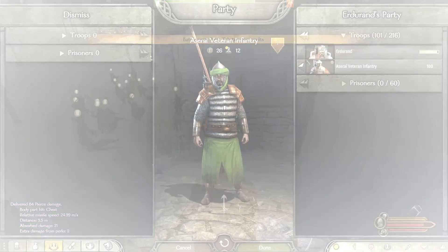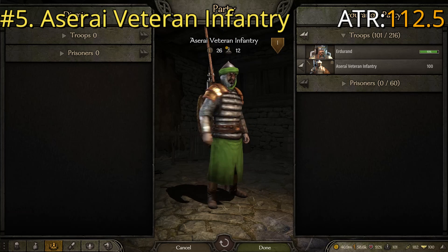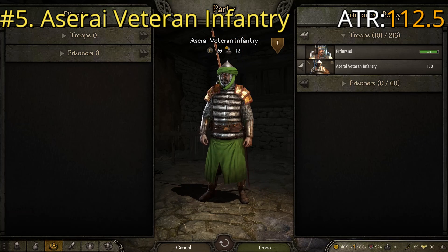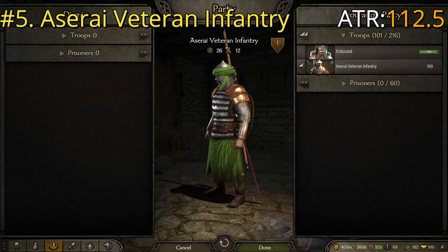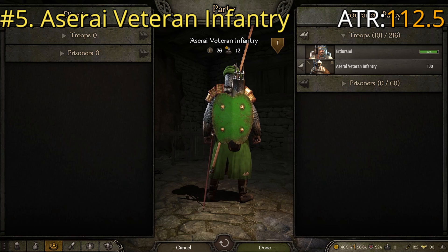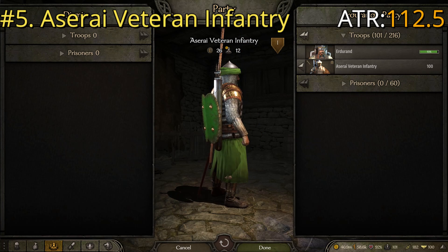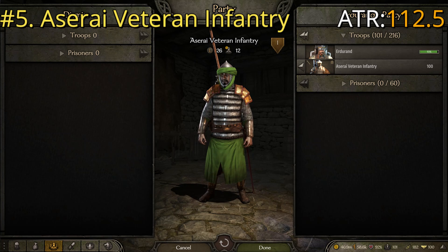At number five we have the Azeri Veteran Infantry. This is a decently lightly armored troop, which is pretty common for spearmen, but there are a few advantages. The primary weapon is a nice long slashing sword. They have that common Azeri shield, and they're offset by having a decent number of weapons — some Turing Javelins and a long polearm. They also have decently heavy armor for the most part.